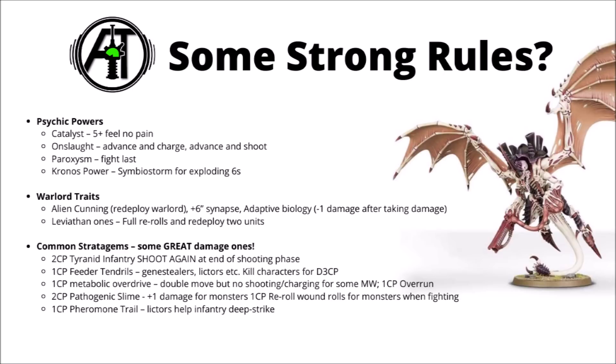The Tyranid psychic phase is quite a nice one. Catalyst — the 5-plus feel no pain power — is a very easy one to include; extra defence on the unit that most needs it is a no-brainer. Onslaught can be nice for advancing and charging or advancing and shooting, though it comes with a risk of being denied. Paroxysm is a fight-last one, always handy for winning the combat phase. And the Kronos power Symbiostorm is a pretty nice shooting buff, giving exploding sixes to hit — very nice layered with the Nid buff on a unit shooting twice.